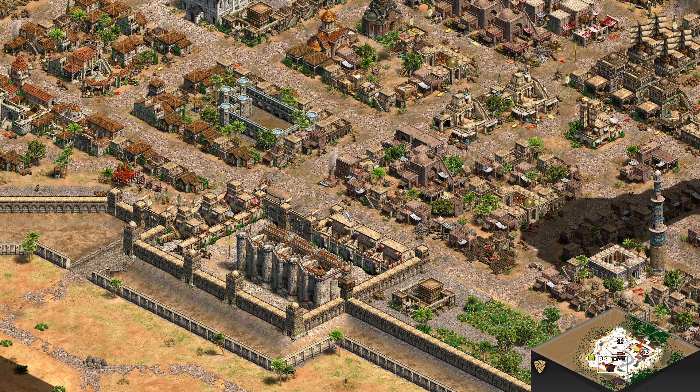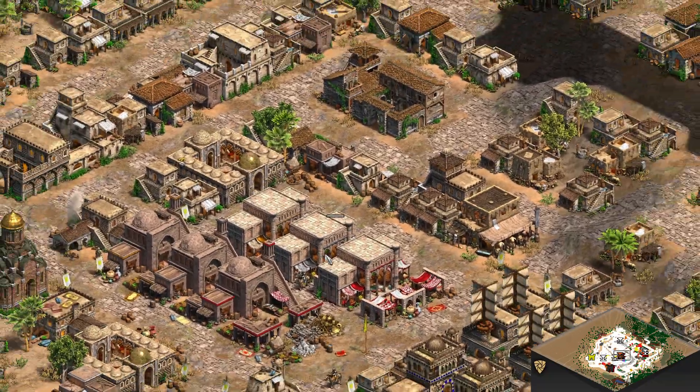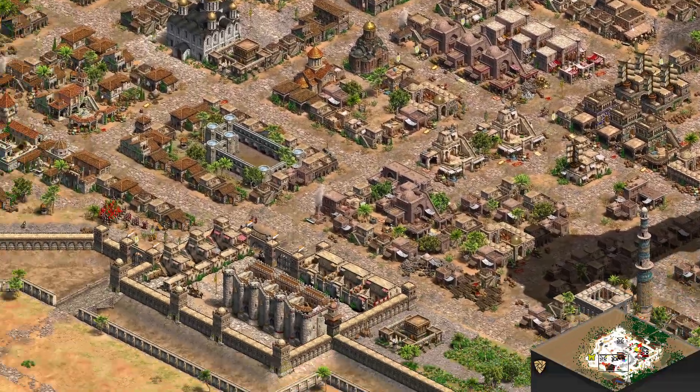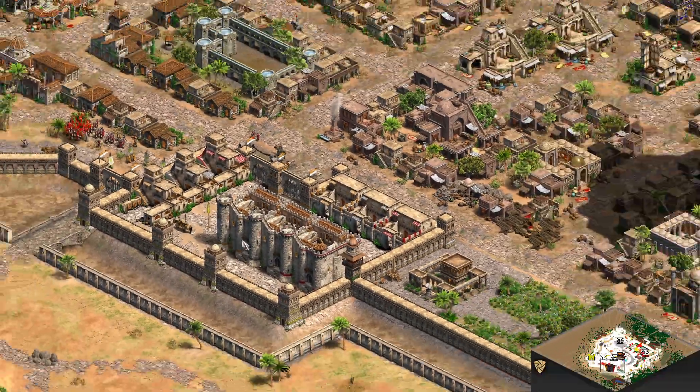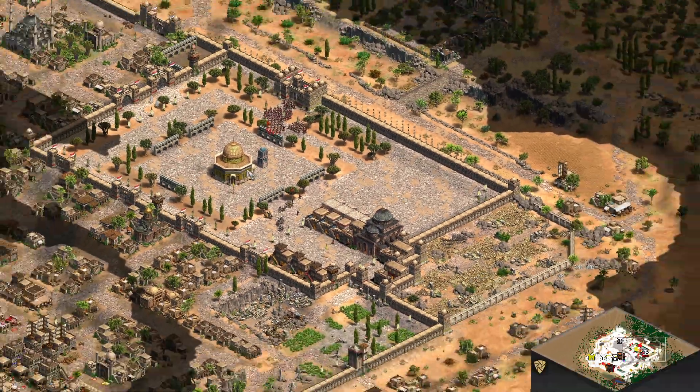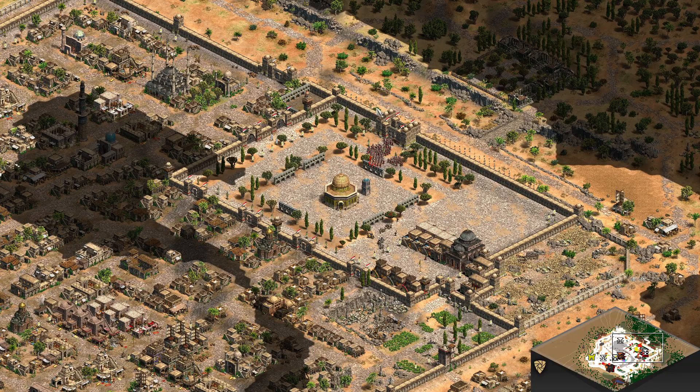There are three locations that provide defenders with food and gold: the Syrian Exchange, the Tower of David, and the Al-Aqsa Mosque. The historical roleplay scenario is that the defenders have known an attack is coming for some time, so they've stockpiled enough food and gold to last a long siege.